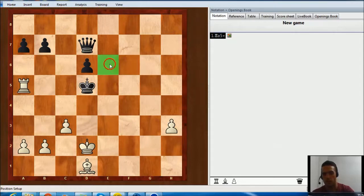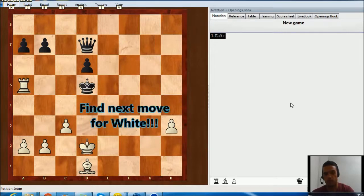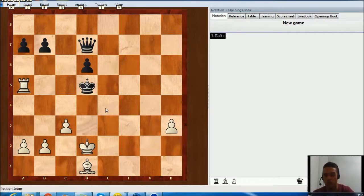Black can also play king e6, and then you have bishop g4 and you take the queen too. The last move with the king is going to be king e4, but then you have an amazing move — try to find it. It is white to move and white is winning. This is not so easy as the other ones.